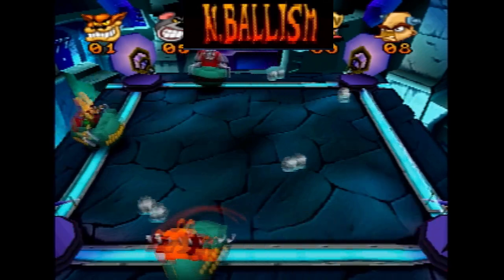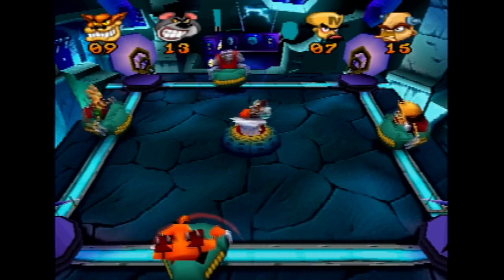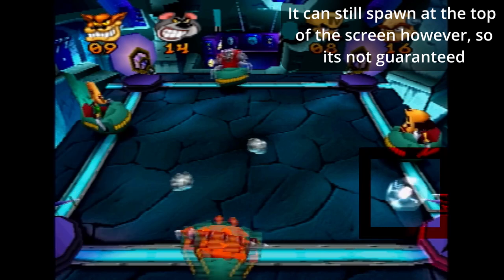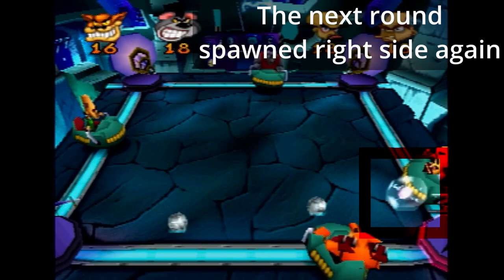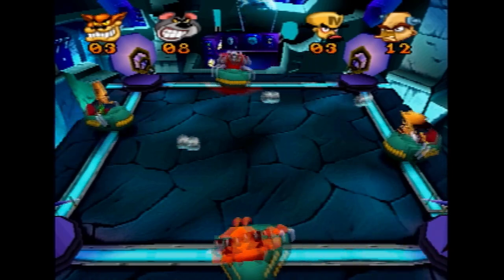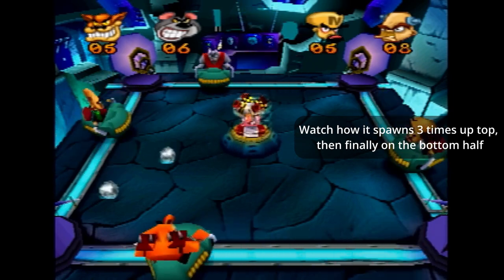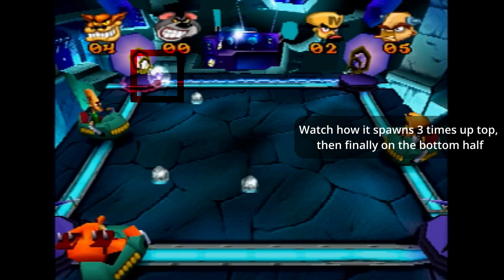Embolism is the easiest Ballistic stage to fail in a real run. Understanding how the power-up functions will make winning in Embolism much easier. If the power-up spawns on your left-hand side, the next time it spawns on your side it will spawn on the right-hand side, and so on. This doesn't carry over between rounds. The power-up can also spawn at the top of the screen, which doesn't change which side it will next spawn on your side. Lastly, if the power-up spawns three times in a row on either the top or bottom, it is guaranteed to spawn on the opposite side the next time.